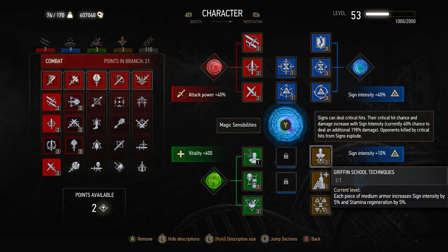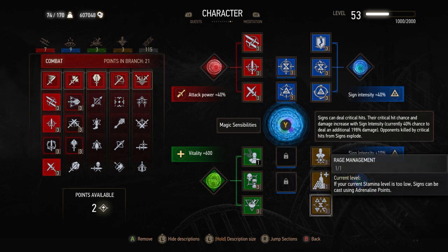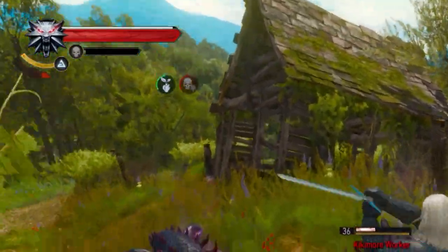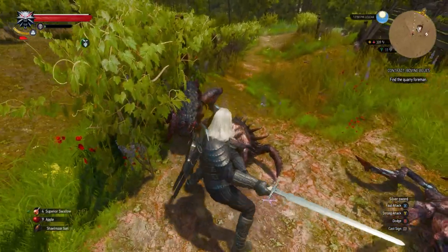For the last blue mutation section, I'm using some general skills. Griffin School Techniques increases sign intensity and stamina regeneration for medium armor wearers — and the Forgotten Wolf set is medium armor, so it fits perfectly. Gourmet is just a great skill in general: eating food regenerates vitality for 20 minutes. Rage Management is an absolute must — if your stamina level is too low, you can use adrenaline points to cast signs. Since this is a sign-casting build and we're using a lot of signs, we can get extra or much quicker casts that way. Adrenaline points are the little red dots next to your stamina marker, so when stamina isn't full for signs, you'll be able to use those adrenaline points instead.